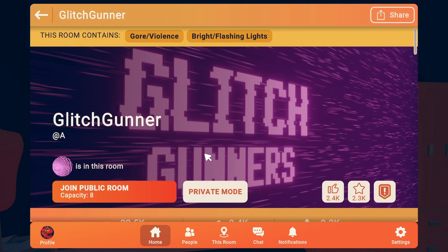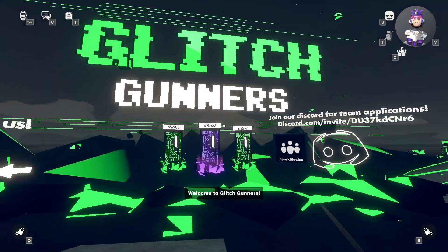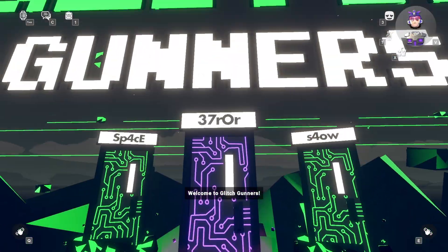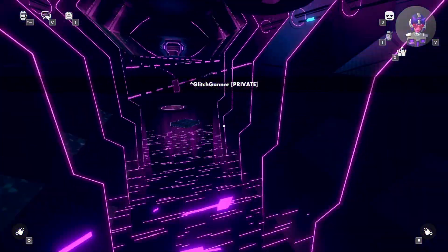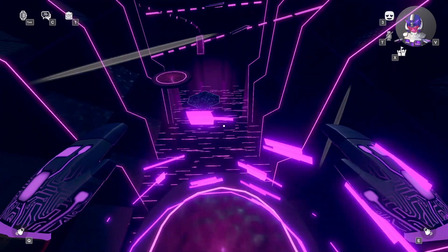We'll be starting off with Glitch Runner. You're just going to wait until that little cinematic happens and then enter through the purple door. Just walk through it and you can teleport to the parkour. You're just going to want to complete the parkour — the core is at the very end of it.